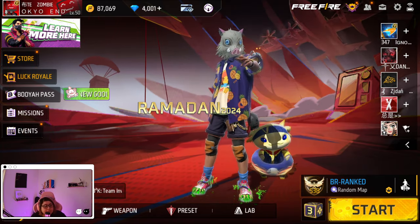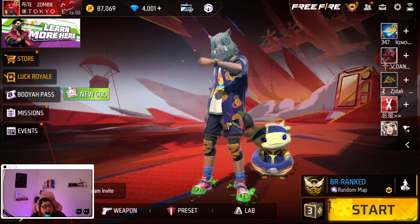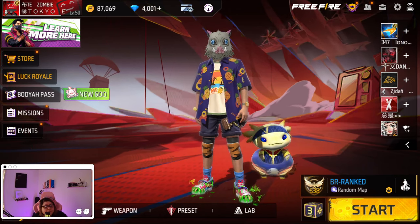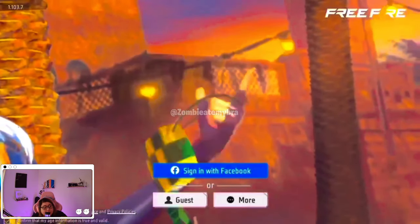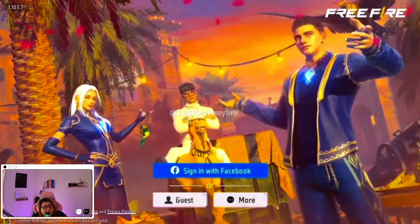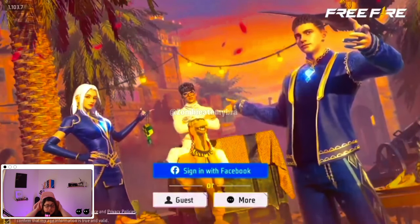This is basically how it's going to look in the game — it's going to say Ramadan 2024. This is going to be a background used to promote the event, the art that's going to be in the game. This is how it's going to look when you log in, with that event coming in, and these are some of the skins you'll be able to get.